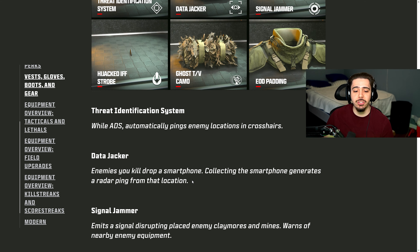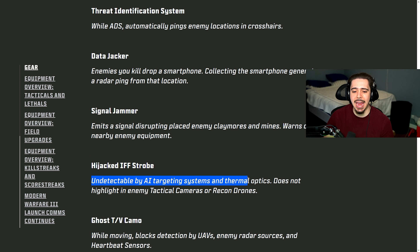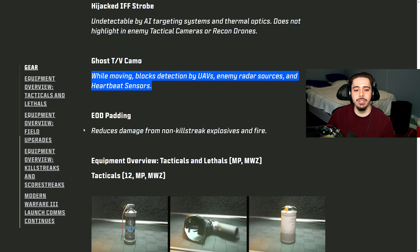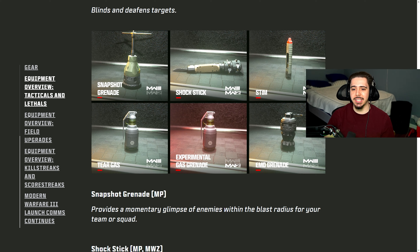There are six more pieces of gear: Threat Identification System, Data Jacker, Signal Jammer, Hijacked, IFF Strobe, Ghost TV Camo, and EOD Padding. Data Jacker causes enemies you kill to drop a smartphone — collecting it generates a radar ping. Signal Jammer emits a disrupting signal and warns of nearby enemy equipment like claymores and mines. IFF Strobe makes you undetectable by AI targeting systems and thermal optics — like Cold Blood — and won't highlight you in enemy tactical cameras or recon drones. Ghost TV Camo while moving blocks detection by UAVs, enemy radar sources, and heartbeat sensors. EOD Padding reduces damage from non-killstreak explosives and fire. Our tacticals include stun, battle rage, smoke, scatter mine, decoy grenade, flash grenade, snapshot grenade, shock stick, stim, tear gas, experimental gas grenade, and the EMD grenade — which applies a tracking device to enemies hit, revealing them on your teammates' mini-map.